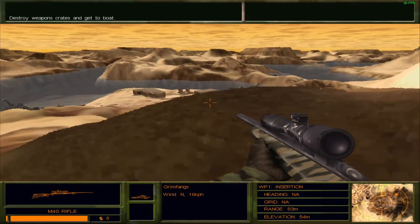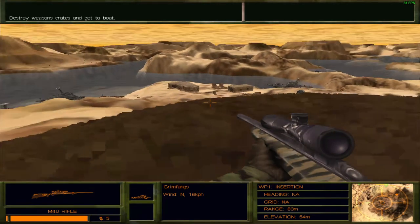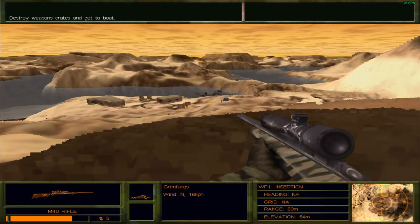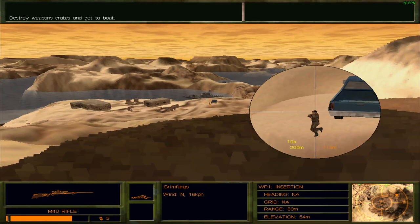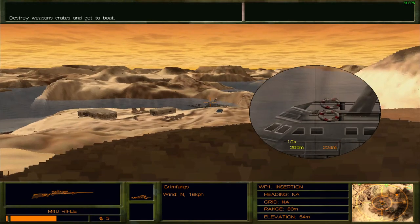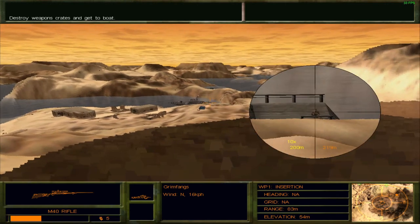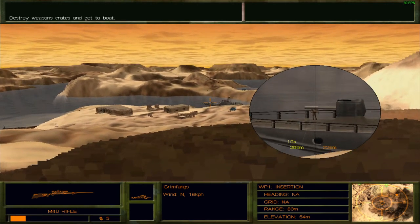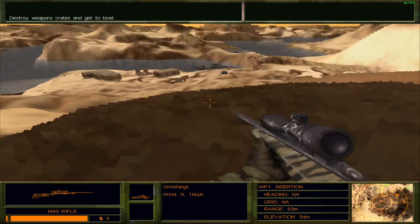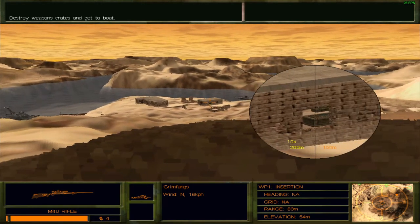I see you — you were over there now you're here. Bullet through the noggin for you, and for you too, a bullet through the face. Is that a dead enemy then? Nope, that was a very much alive enemy — and so is this. Strategy is a big part of this game, a big part.